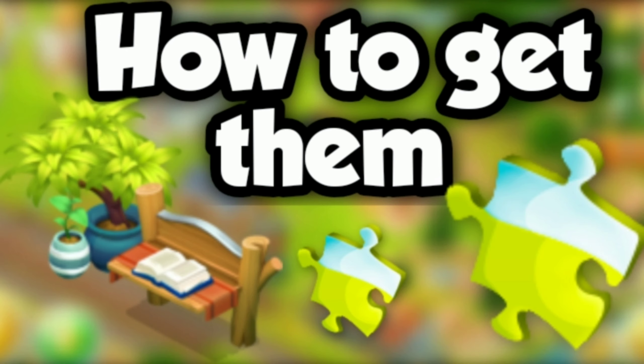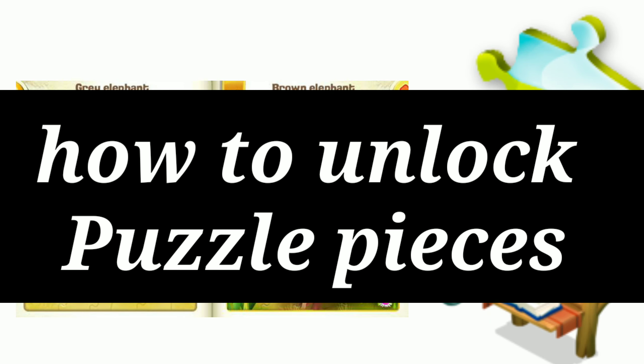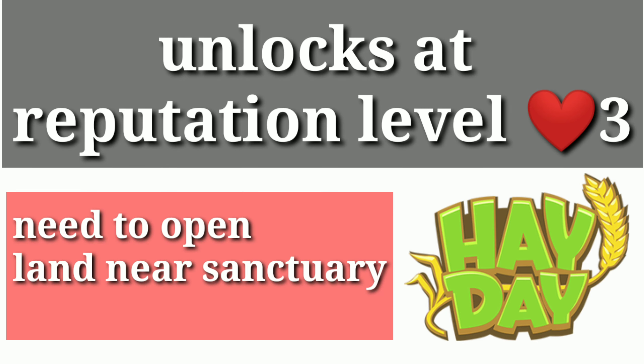In this video I'm going to tell you about puzzle pieces — what are those puzzle pieces — because so many players are new to the game and don't know what these puzzle pieces are. Puzzle pieces are a type of currency used to unlock sanctuary animals. Usually they are unlocked at reputation level 3, but you also need to open the area near the sanctuary so your visitors can go to the sanctuary and see the animals.